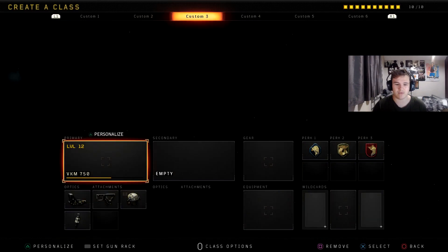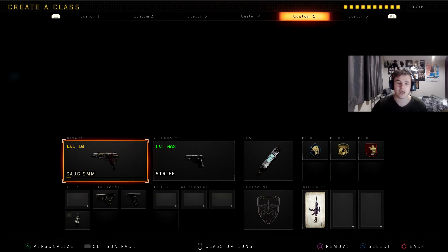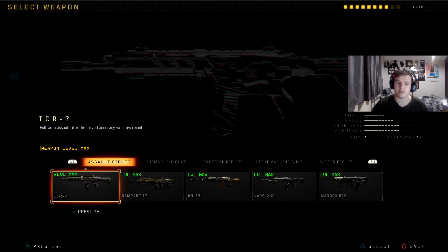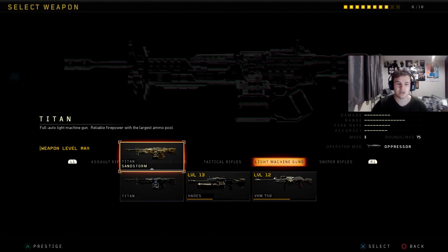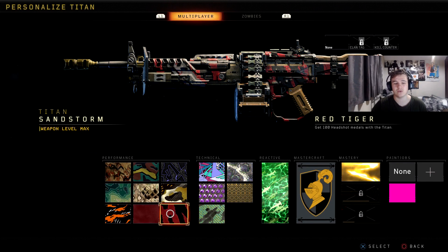So yesterday or the day before, I was playing and I was using the Titan to get it gold, and I unlocked gold for it. But then I also realised that there is the variant for the Titan. So I've done the challenges — and if you want to unlock this, the first thing you need to do is get the Sandstorm Titan variant. You get this from being tier 50 on the Black Market. It is very easy to get.